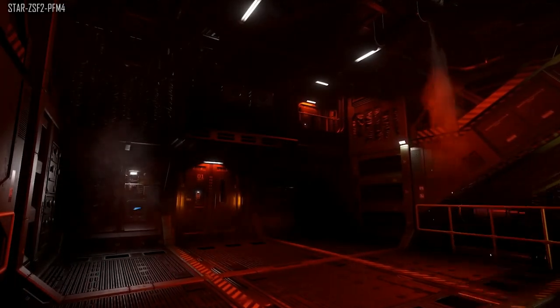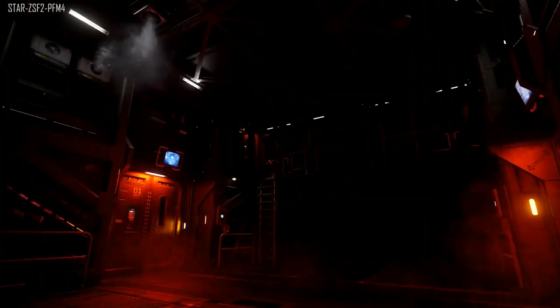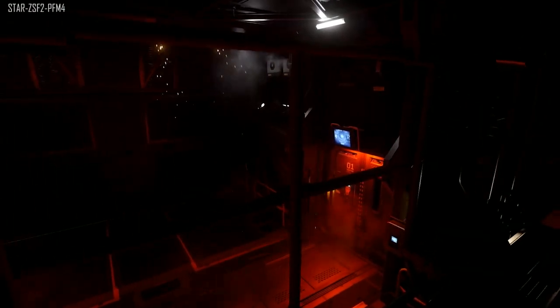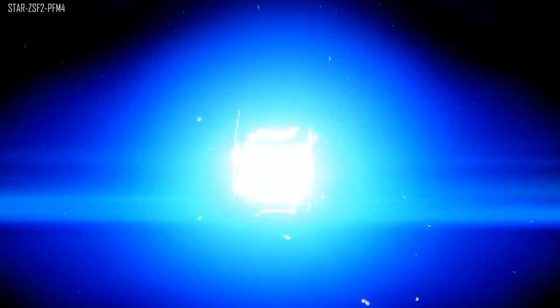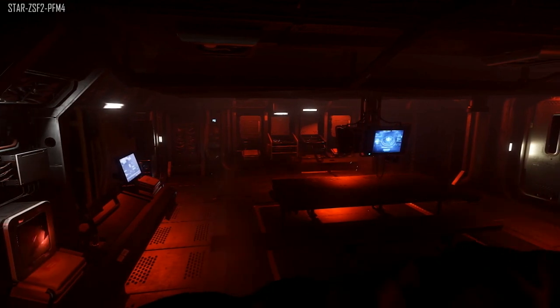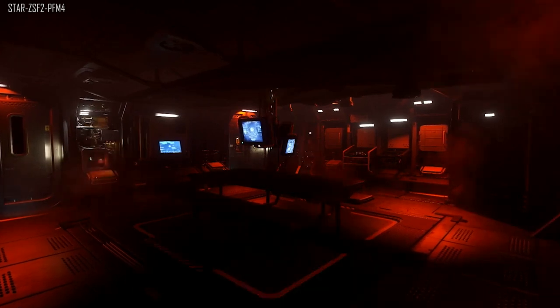Moving on to ships, we got to see the interior of the Caterpillar as an example. Each manufacturer has a different style of visual effects — the Drake Caterpillar is a low-tech style ship so you'll see smoke and sparks, whereas the Xi'an would use more of a blue-style explosion as they're classed as high-tech. Expect to see sparks, gases, and smoke appearing from logical locations — so smoke and gas coming from pipes rather than randomly out of a staircase. We also got to see the thrusters for the back of the Caterpillar, which are very similar to the Cutlass ones.